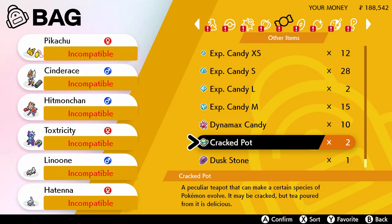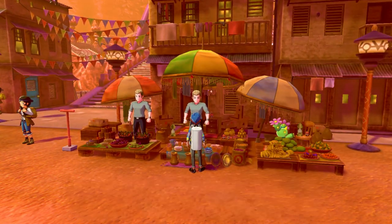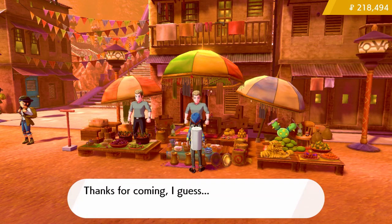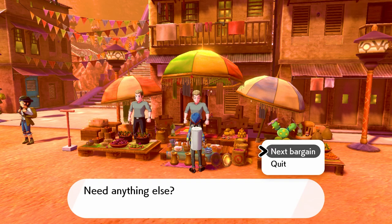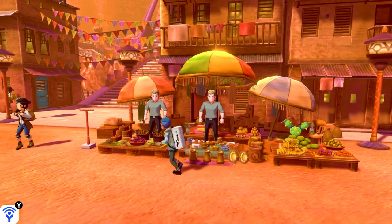We're going to use this Cracked Pot to evolve a very specific Pokémon at the end of this video. But before we do that, we're going to look at today's bargains. This is a Metal Coat — you come here every day for a bargain for $3,000 to buy a rare item. Every day it's a different item, and he also tells you what the next bargain for tomorrow is. Tomorrow is a Metal Coat, so you can always plan ahead and buy the new stuff.